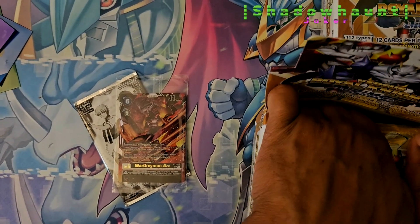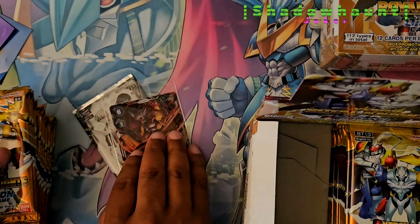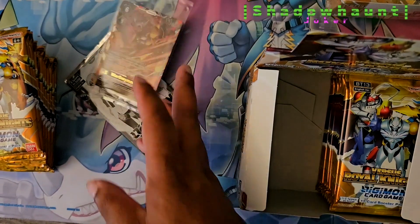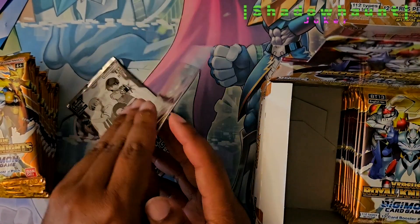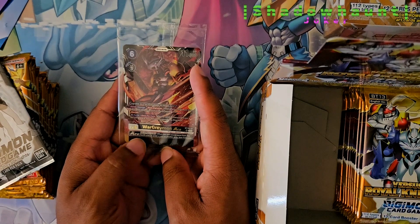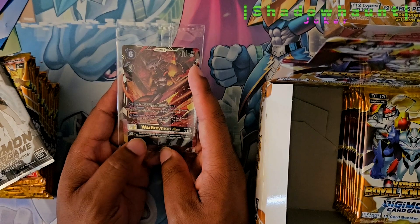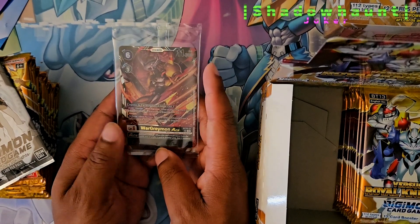And we have the new WarGreymon Ace. A special little thing that's going on now. As of late, Digimon's been updating, getting new types of abilities. This one, Ace, has the overflow minus four. When this card would be moved from the battle area or under a card into another area, lose four memory. Big drawback.